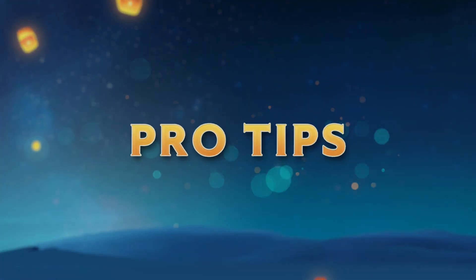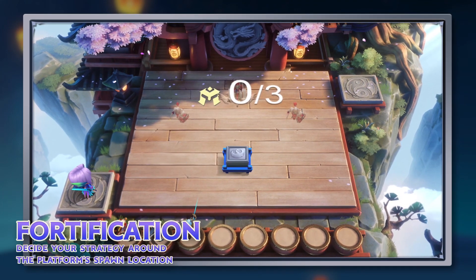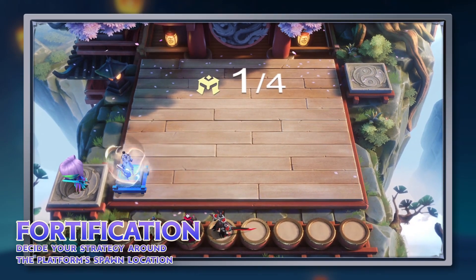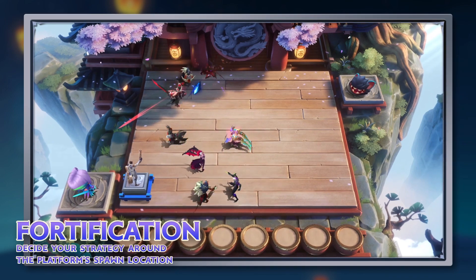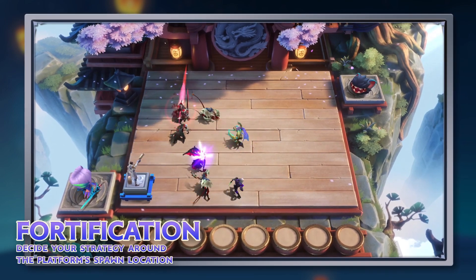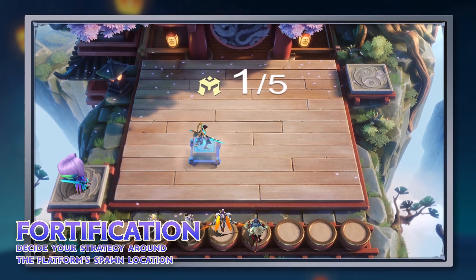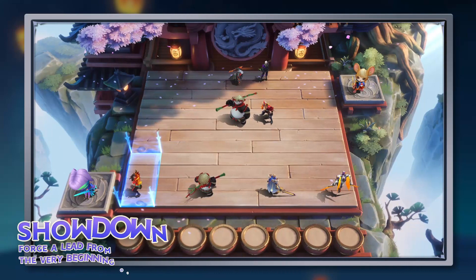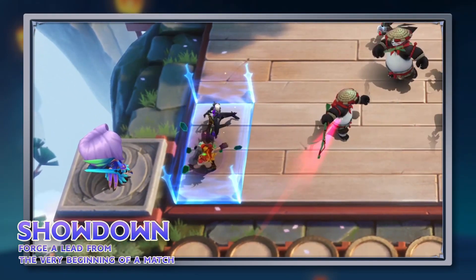Pro Tips. Since the position of the platform is random, we can adjust our strategy on the spot. If the platform is on the far edge, we can place a ranged hero on it to protect them from AoE damage and crowd control, as well as buying them more time for damage. If the platform is close to the center, we can place a melee hero on it to get them more opportunities at a good range. As a growth-oriented skill, it is better if we use it to our advantage from the early stage.